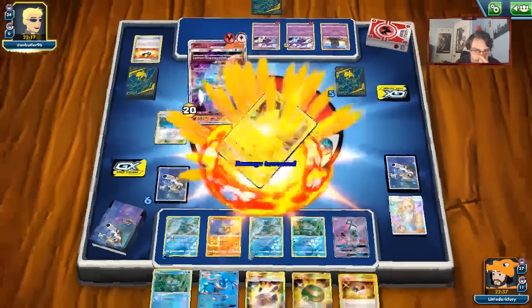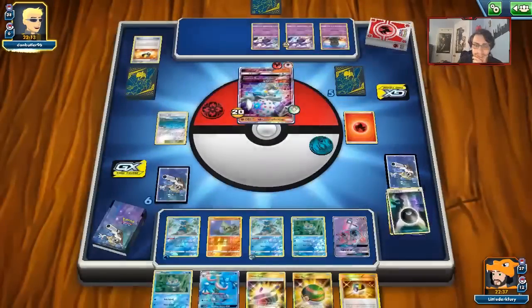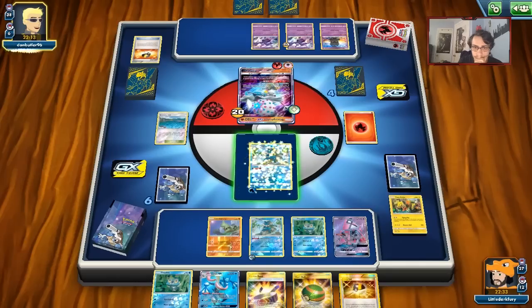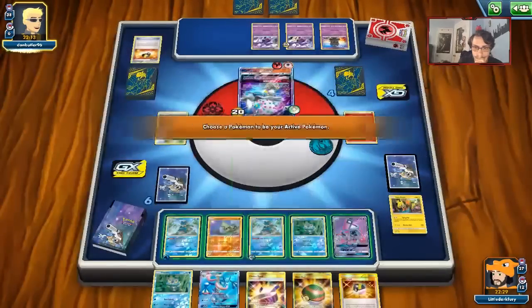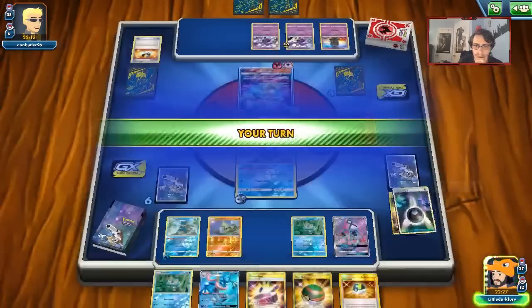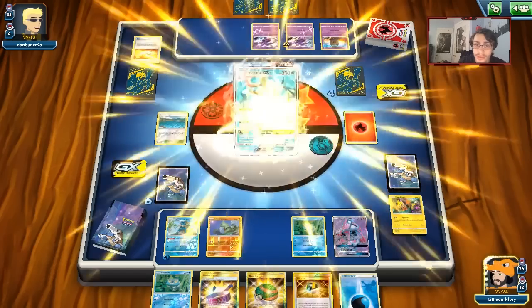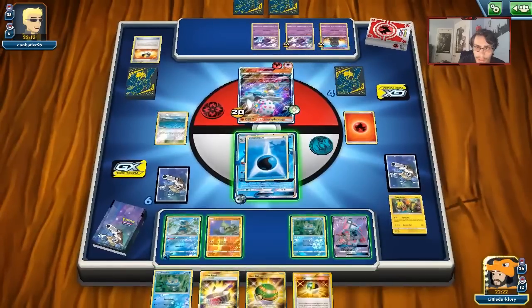We didn't get any more supporters off that Lillie, which is unfortunate. We'll bring in the Greninja — risk it for the biscuit. We drew Water Energy — beautiful! Hit the Marshadow for 30. We'll do this.